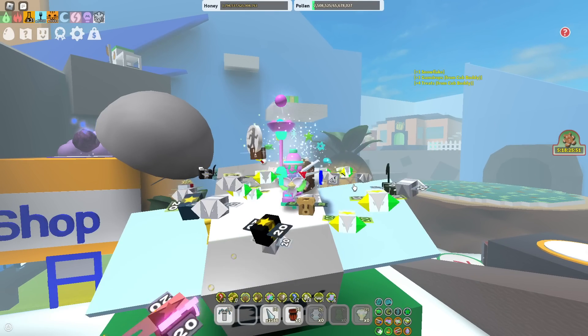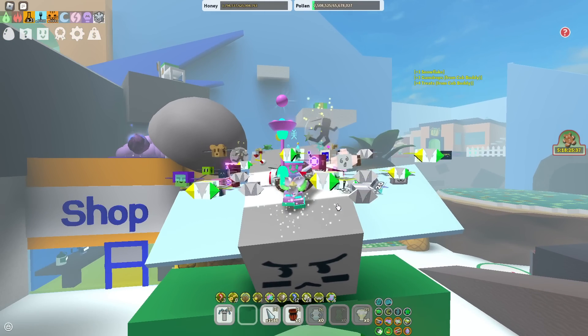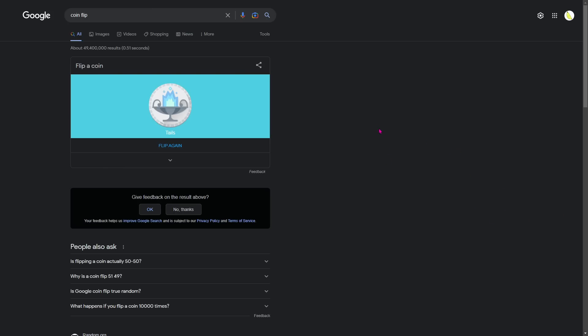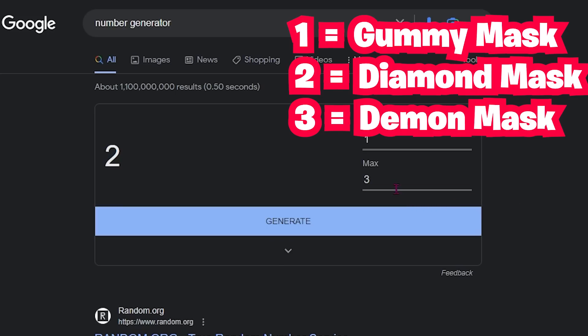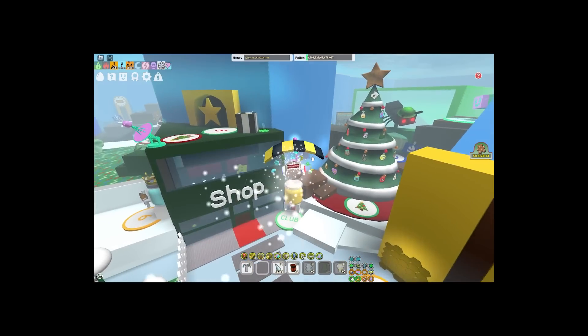Now let's figure out what equips I'm going to use for this boost. I have a number generator and also a coin flip generator. For heads it's going to be the gummy baller, and for tails it's going to be pet wand. We just got tails — that means we're going to use pet wand. Now switching to the number generator: if it lands on 1, gummy mask; 2, diamond mask; 3, demon mask; 4, porcelain mask. The moment of truth — we got 3. Isn't 3 demon mask? Yeah, it is demon mask. Okay, we're going to equip it.